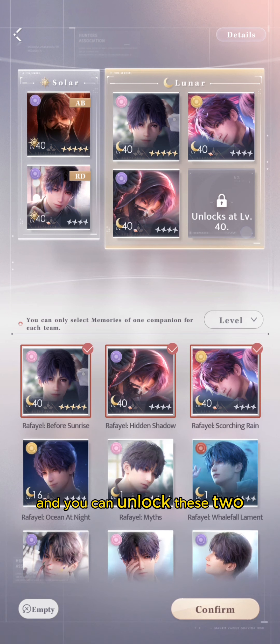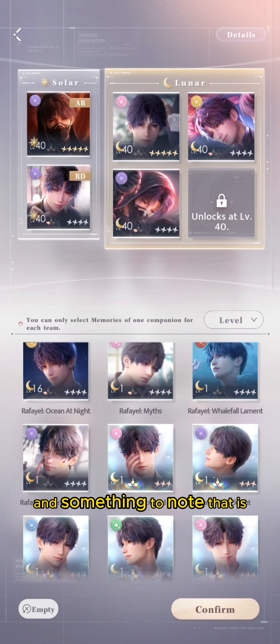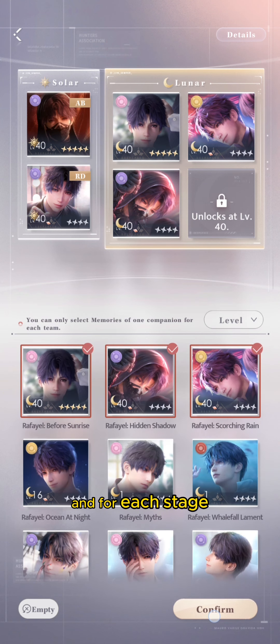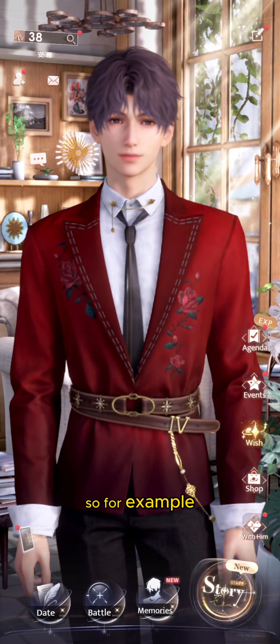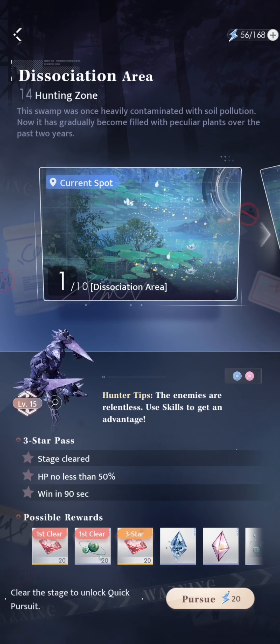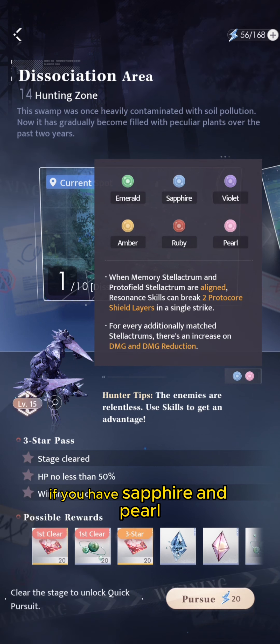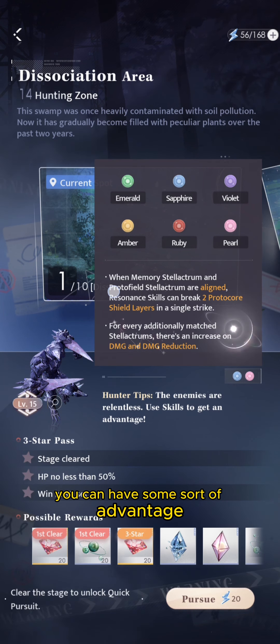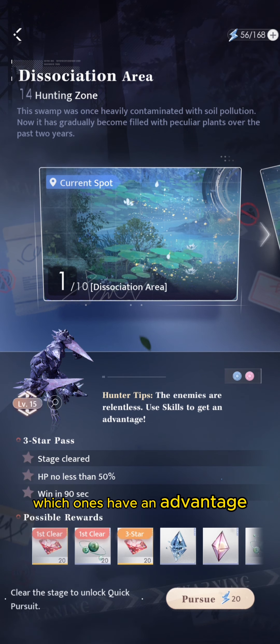You can unlock additional card slots by leveling up your character level. There are also elements associated with each stage — for example, in Core Hunt, having cards with sapphire and pearl elements can give you an advantage. Be sure to check which elements have an advantage for each stage.